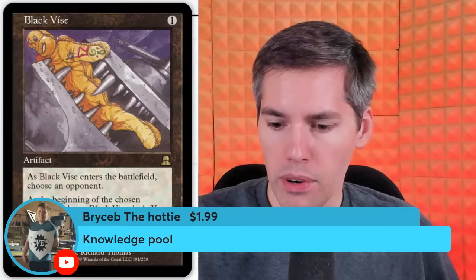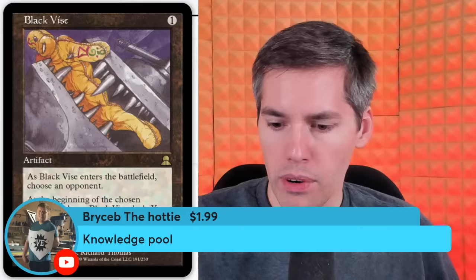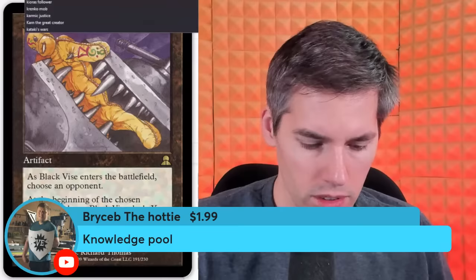Bryce with Knowledge Pool. It's a 6-mana imprint artifact — when it enters the battlefield, each player exiles the top three cards of their library. Whenever a player casts a spell from their hand, the player exiles it. If the player does, they may cast another non-land card exiled with Knowledge Pool without paying its mana cost. Just punishes you from doing whatever you want to do. This is more for the chaos ensues players — they just want to watch the world burn.